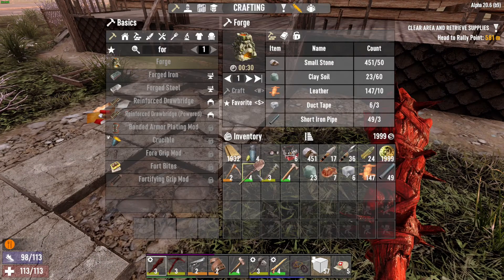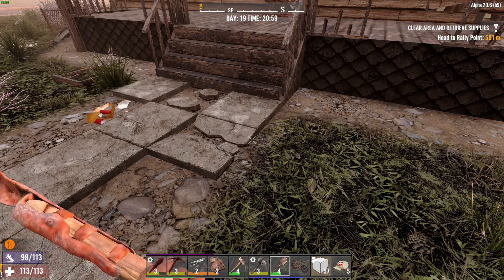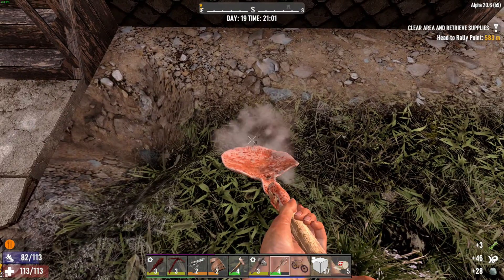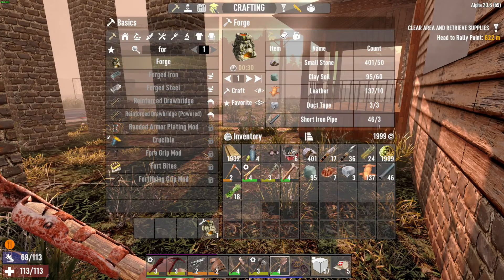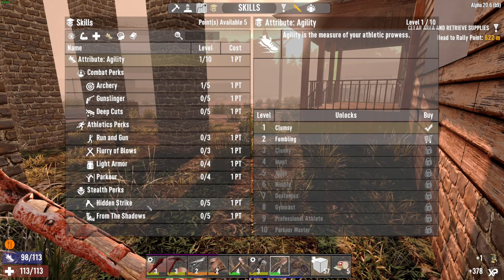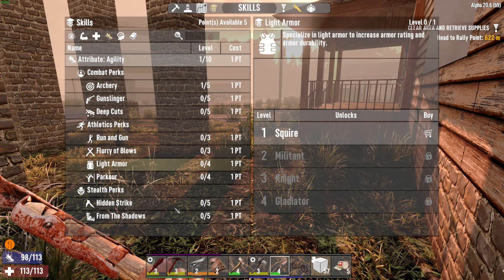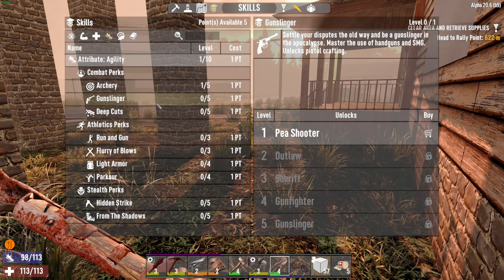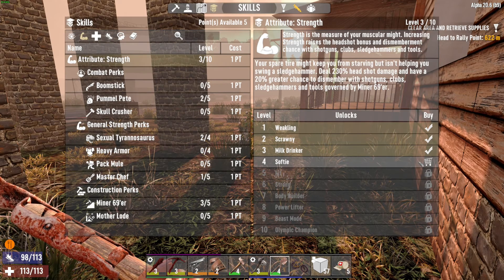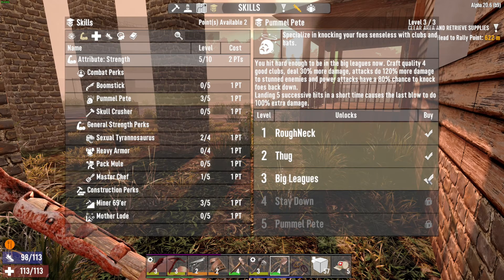We're just going to come over here to the neighbor's house and dig up their lawn — because I can and because I need clay. I really should get some spec into light armor, and some spec into gunslinger. This whole agility tree is the stuff I really like, but of course strength has got to come first.